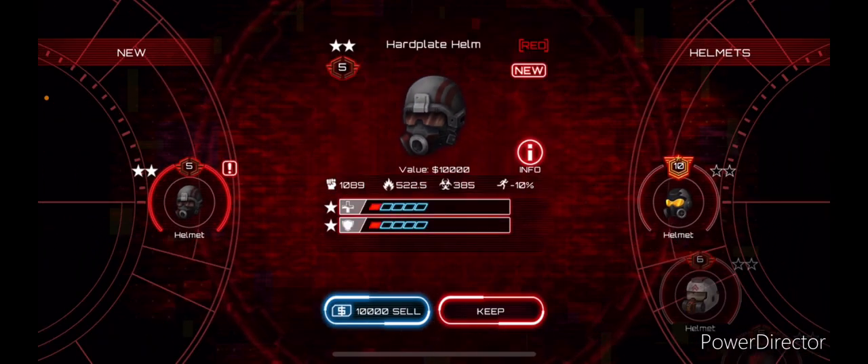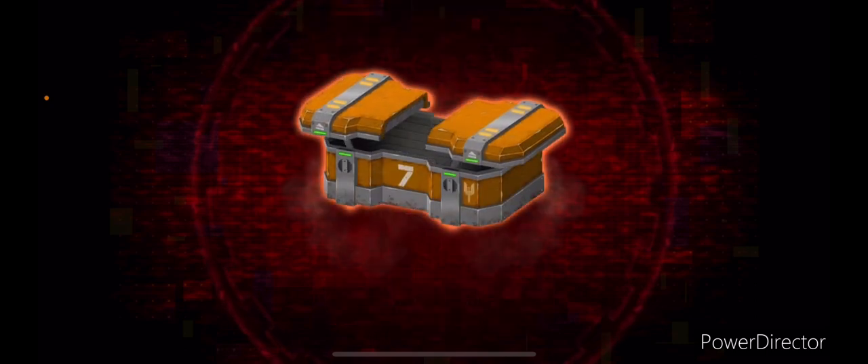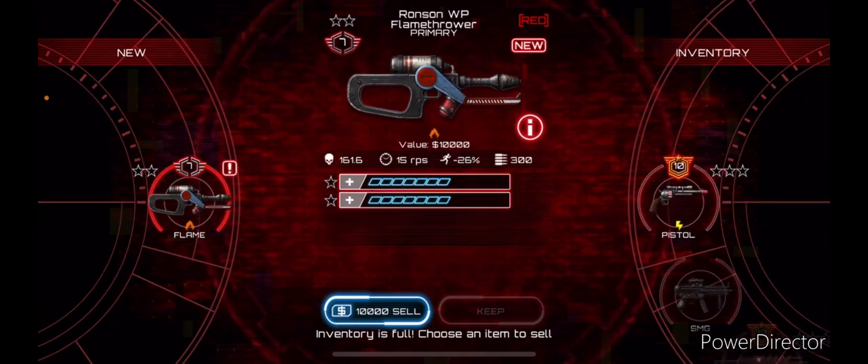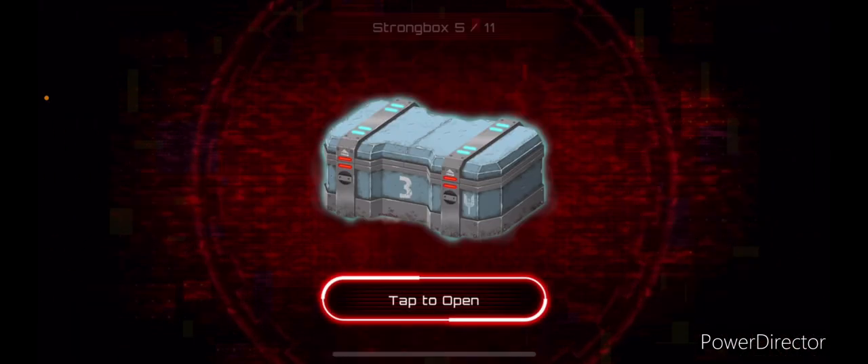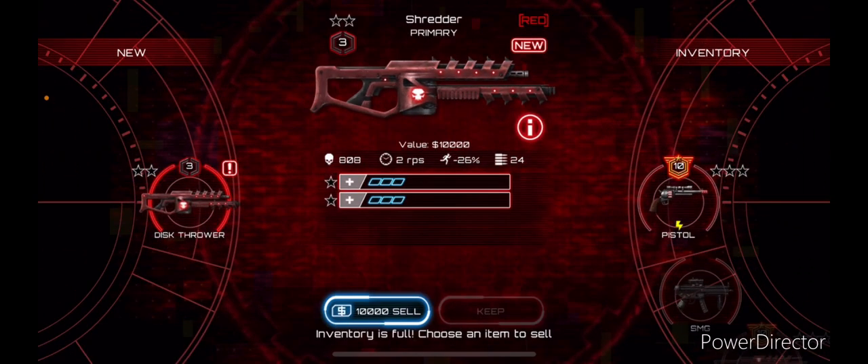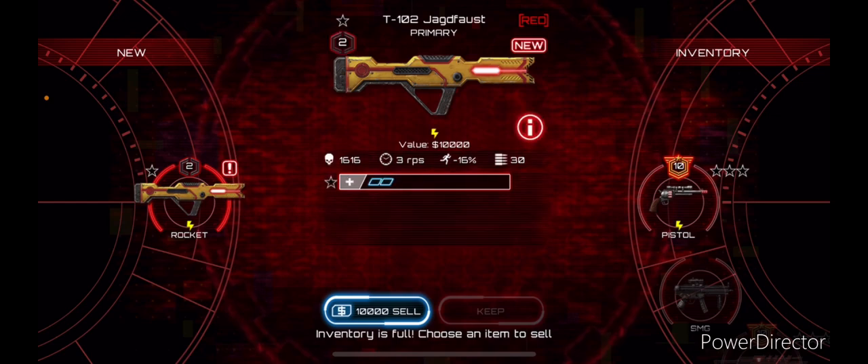Next one: hard plate helmet, nope. Any weapons? Flamethrower 7-2 — no, I have a 10-3. All right, nope, sell it. Shredder — sell it. We're not getting anything. Come on, jug first — sell it.